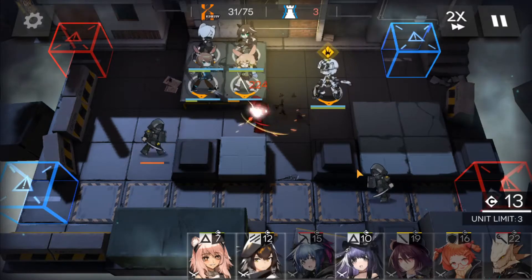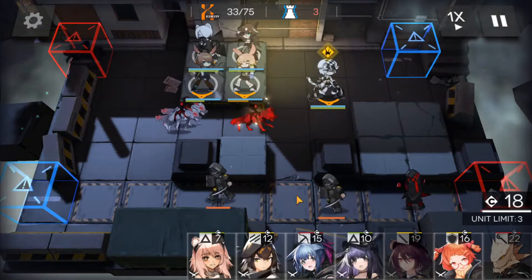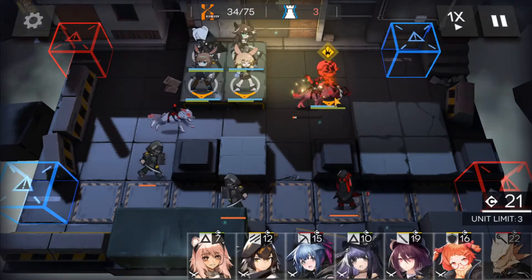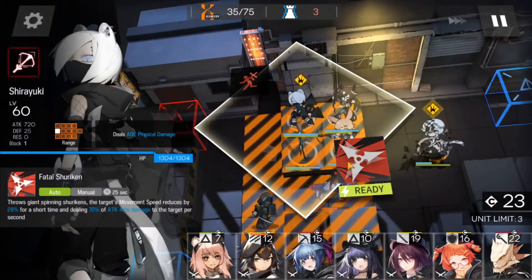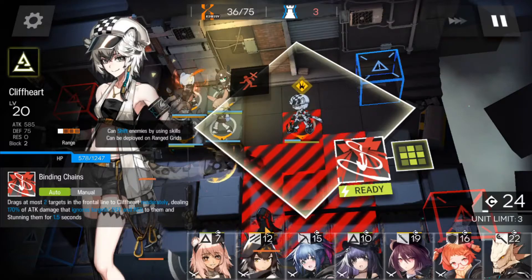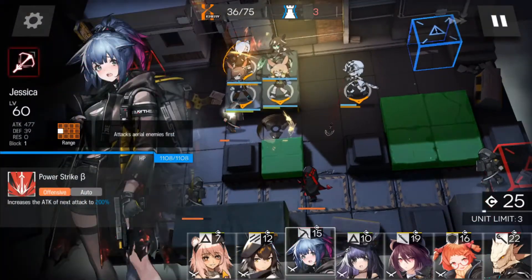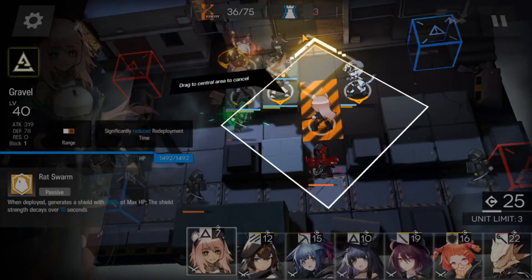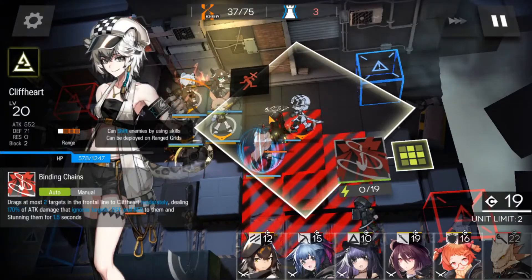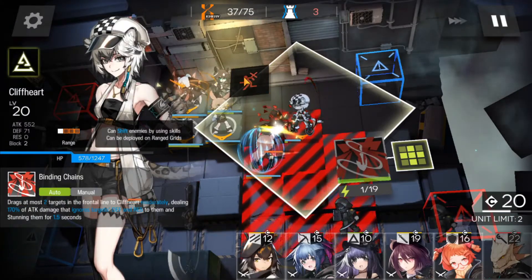When you have enough DP, you want to put Shirayuki in as soon as possible so that she can use her skill. Now when the caster appears you have to be prepared — use Shirayuki's skill, then wait for the caster to be in the middle of the tile, use Cliffheart's skill, and immediately put in Gravel. Wait for the stun to finish and then retreat Cliffheart before it dies.